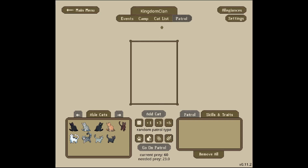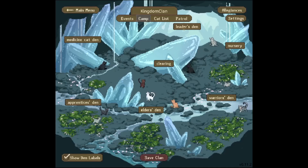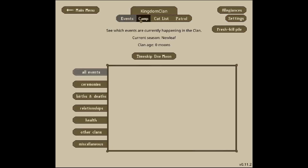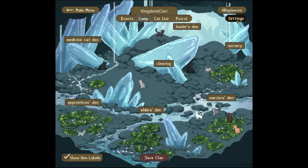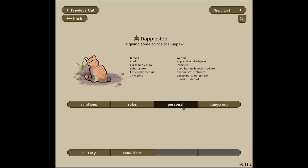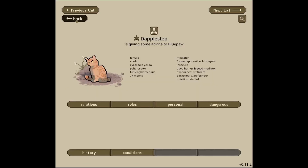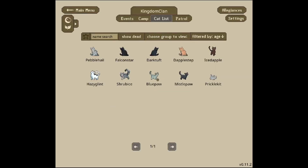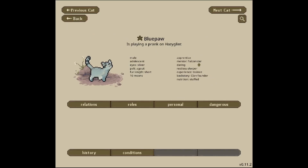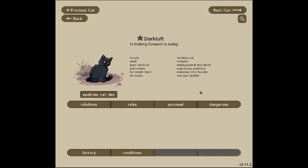Let's see anything that's changed — border, hunting, training — oh wow, there's a new thing in the clearing, that's really cool. You can obviously see the medicine cat area too. I haven't played this game in a while. I'm going to update my settings to change some stuff. Dapplestep is a good mediator so let's go ahead and make them a mediator: manage roles, switch to mediator. Their mentor is Falcon Star, and Hazy Glint's mentor is assigned too. Our medicine cat is Dark Tuft — yes.